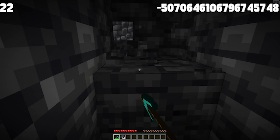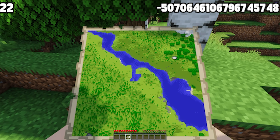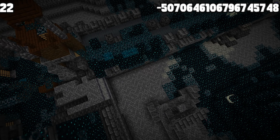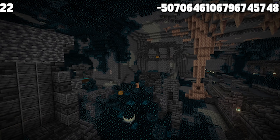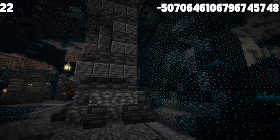Trying to find ancient cities is annoying, and keeping track of where they actually are once you find them sucks. Well, on this seed, the ancient city is literally at coordinates zero-zero — the very center of the world — so you will never have to wonder where the city is. And if you decide to make a base out of it, it's right in the very center of the world.